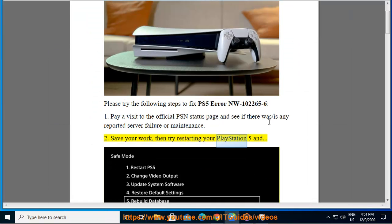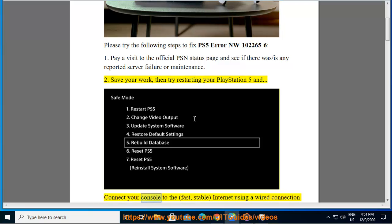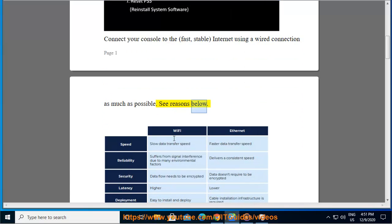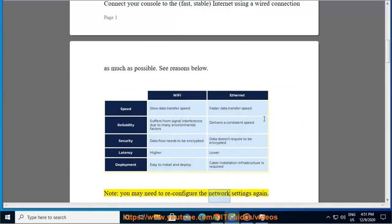Step 2: Try restarting your PlayStation 5 and connect your console to a fast, stable internet using a wired connection as much as possible. Note: you may need to reconfigure the network settings again.